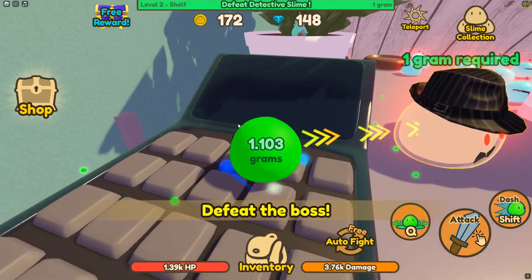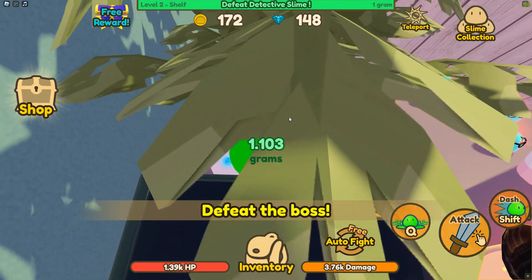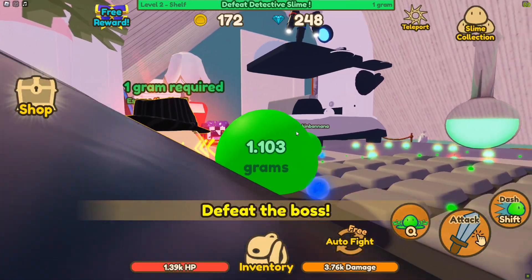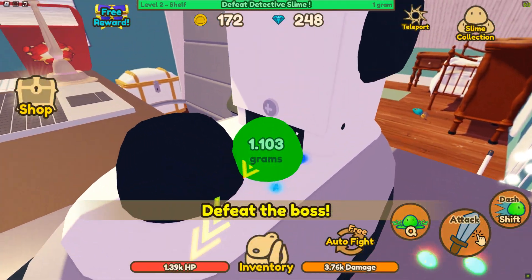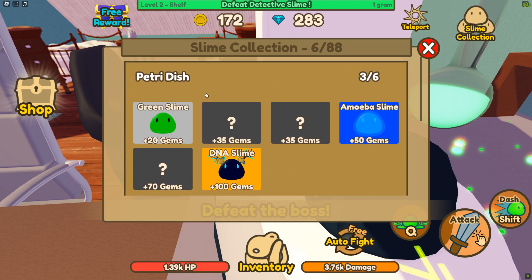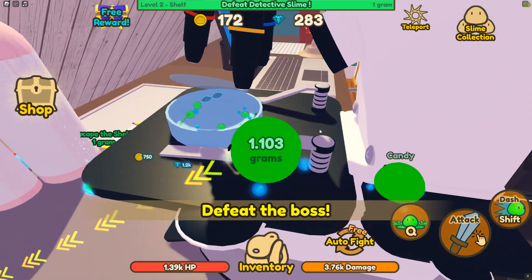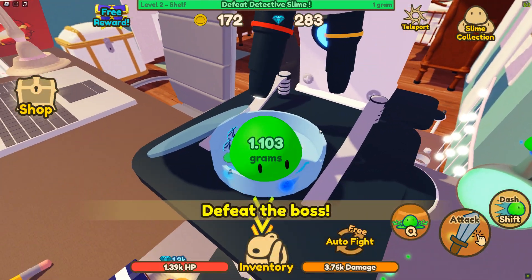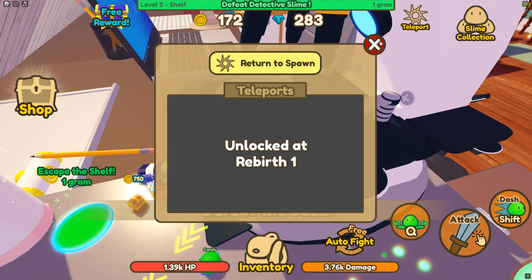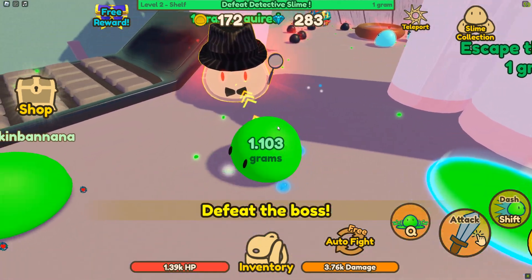Eventually you're gonna get big enough to go fight this boss, but up here you also have a collection. You can find slimes hidden all over these areas — I have one here, a crystal slime, and there's one back here, a plastic slime. They get collected. The problem is I don't know how to get back to the petri dish to shrink down and find the rest. I'm missing three, but they do give you some gems.